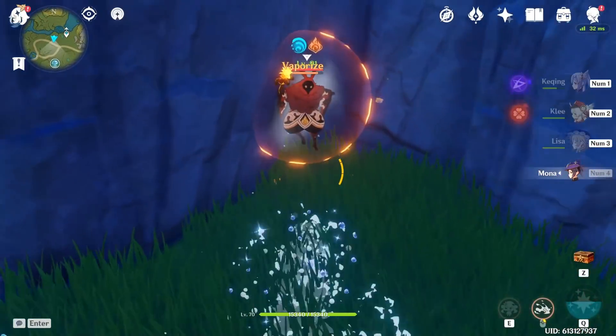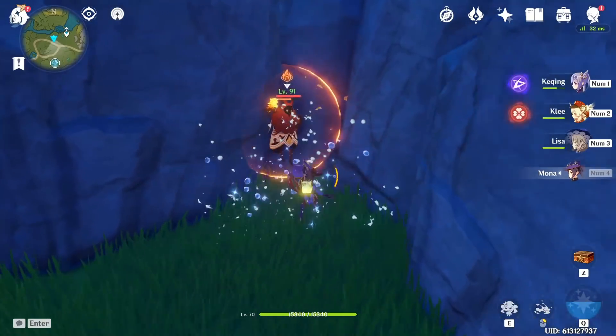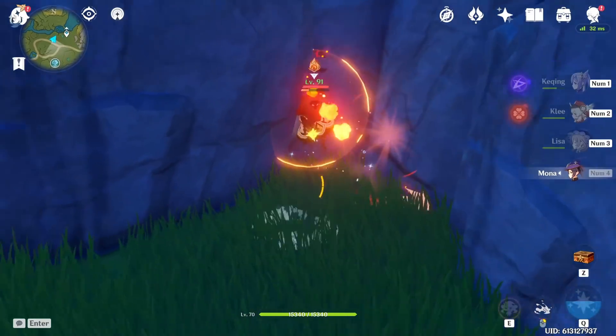Use Mona's sprint resurface as a hydro application to take pyro shields down just a little bit quicker, since her auto attack internal cooldown is lengthy.